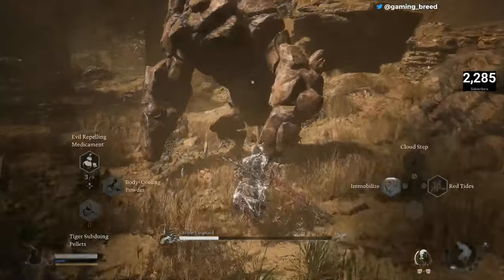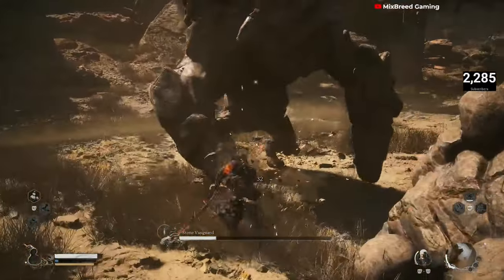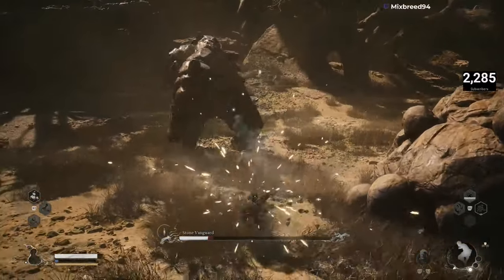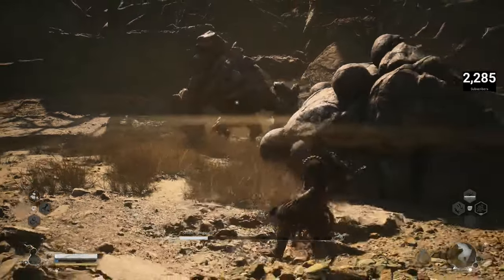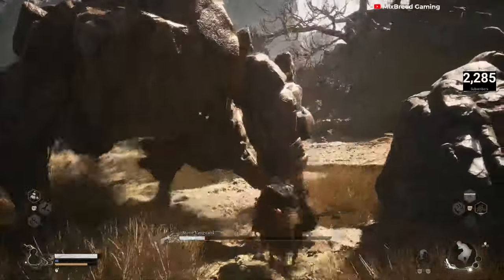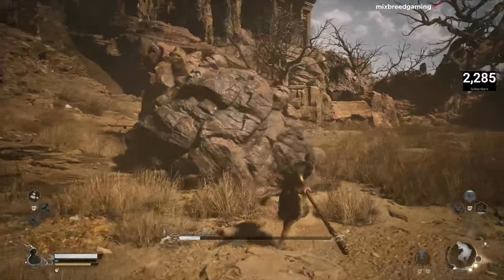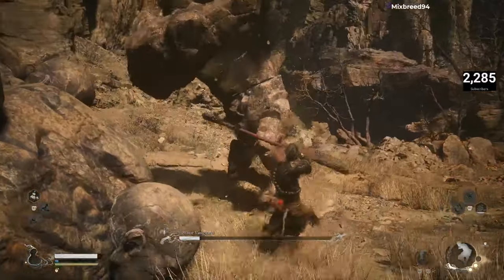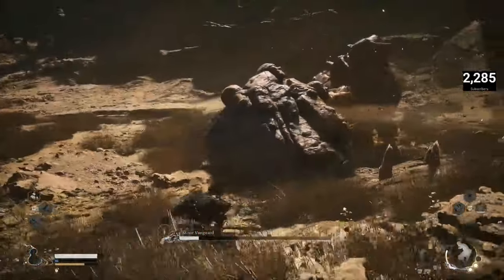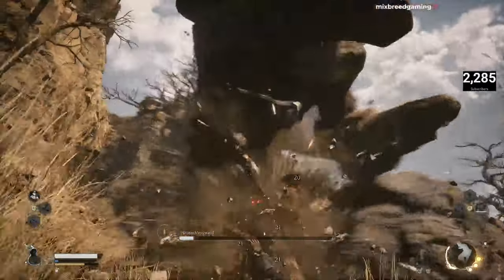I didn't use a face cam on this video — I was just chilling back trying to figure out how to get everything I needed. So if you've made it this far where you have to fight this Stone Vanguard demon, let me tell you this guy was tough. But I figured out a loophole: you can see me fighting him near this big rock. When he attacks it, it staggers him, so you can use that to your advantage if he's throwing down big heavy attacks.